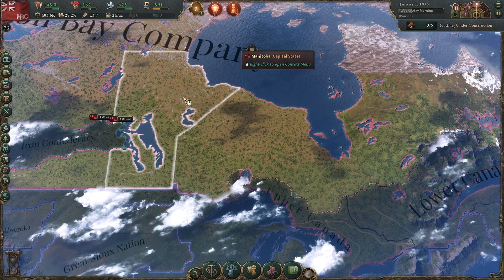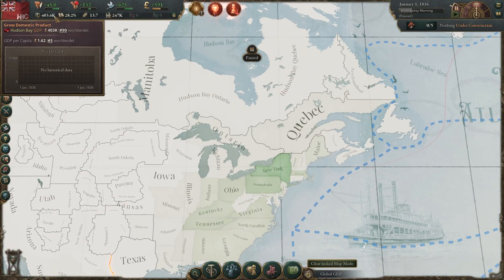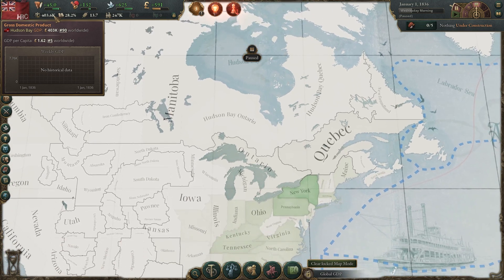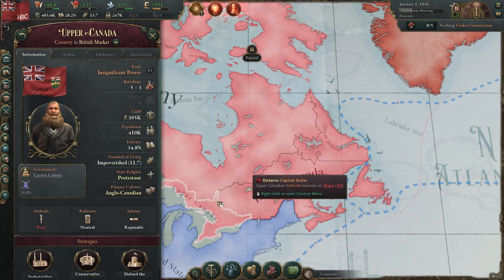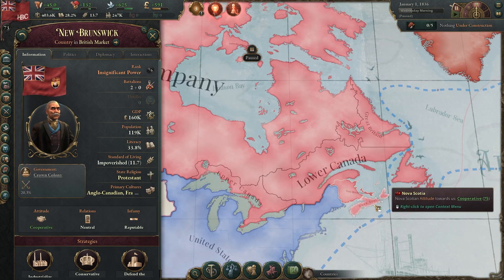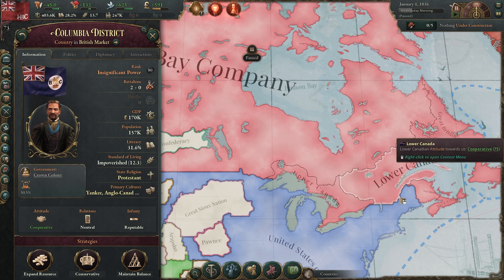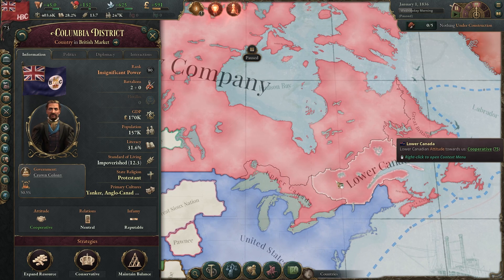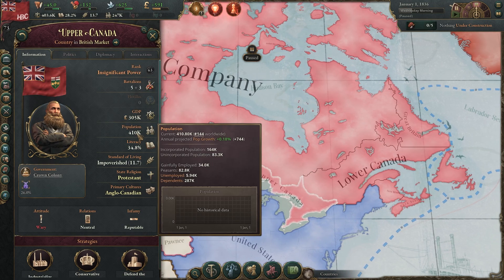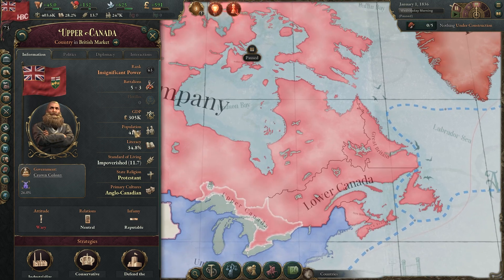Our economy is microscopic. The GDP of the Hudson Bay Company is 400,000 per year — about the same for all the Canadas. Upper Canada's GDP is only 300,000; Lower Canada's is 420. New Brunswick and Nova Scotia are even smaller at 160 and 100. Columbia District is at 170. So we're kind of part of the big three — Upper Canada, Lower Canada, and the Hudson Bay Company. Of those three, we have the lowest population at a quarter million. Upper Canada has about 400,000, although they're going to lose a bunch right away — they have a hard time at the start and will probably bleed off about 50,000 people.